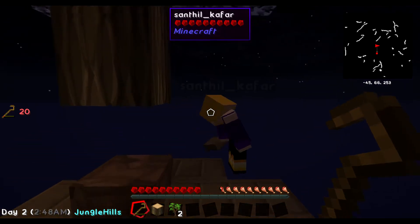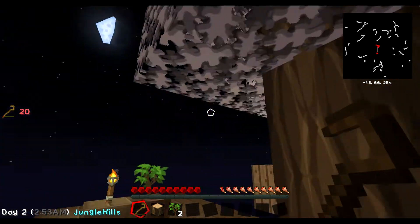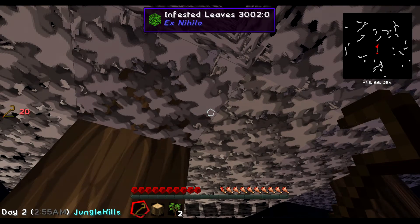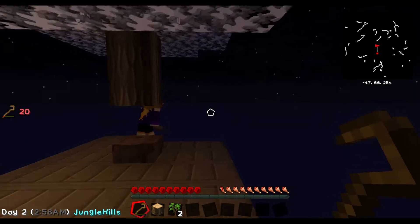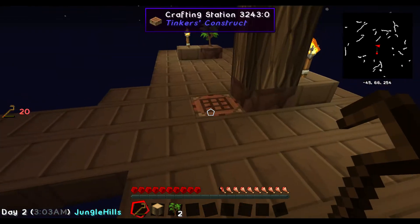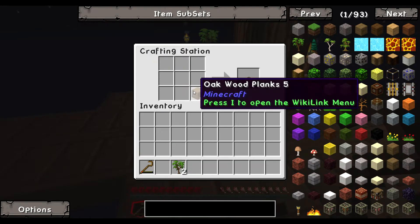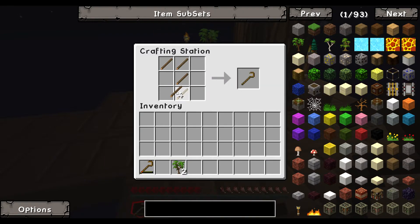Alright ladies and gentlemen, sorry I had to help my father for a bit. What happened to the trees? That's what the silkworms do. I wasn't paying attention because you stepped away. So if you now hit these leaves with your crook, you should get string from them.